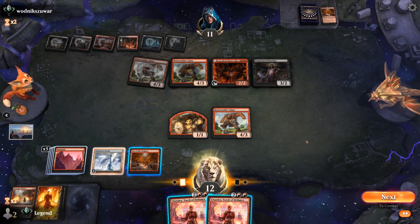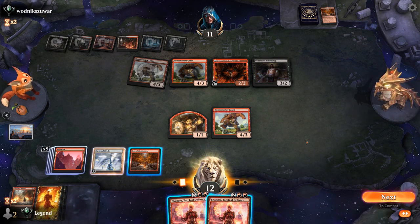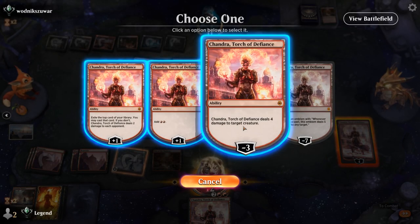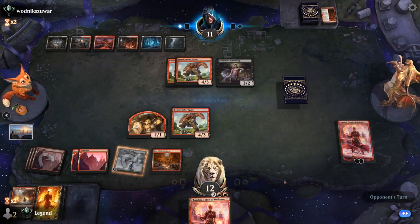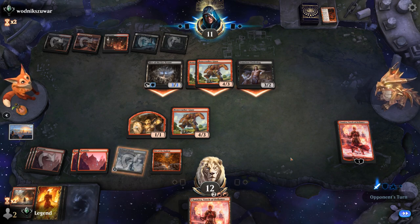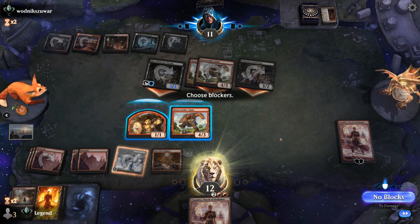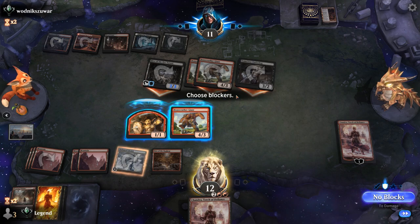If we attack with Bonecrusher, the opponent just blocks with Underdog — so that doesn't seem worthwhile. Probably just Chandra killing their Reflection, then staying back, maybe trading Bonecrusher for Bonecrusher and seeing where things end up. The opponent animates Hive and attacks with the team going face. We can trade Bonecrusher if we'd like — but how close are we to presenting lethal? The opponent is attacking for 14, so if we jump a Giant we take 10 and go down to 2.